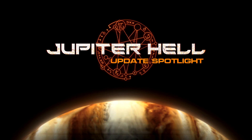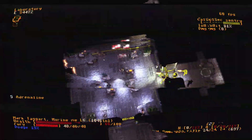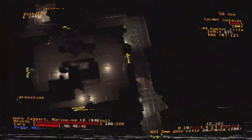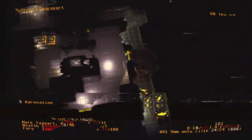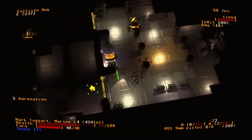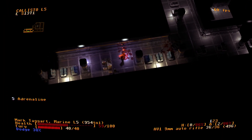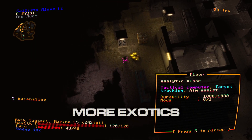Jupiter Hell update spotlight 0.9.9: More! Connection status liable, signal strength suboptimal, commencing communications attempt. Marines, this transmission will provide essential intel on the newest update, code name: More. Stand by for briefing. More exotic equipment can now be acquired and utilized — this includes armor mods and more.